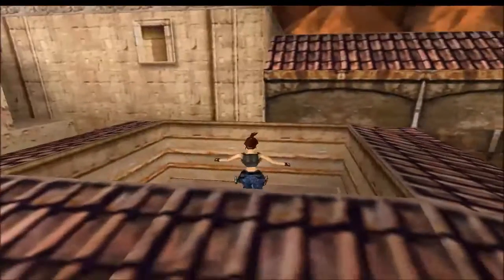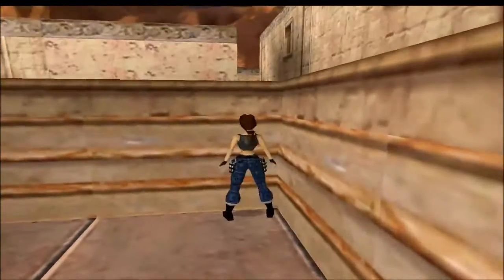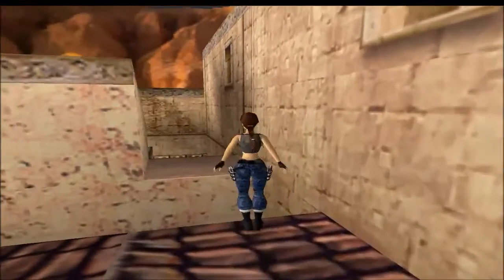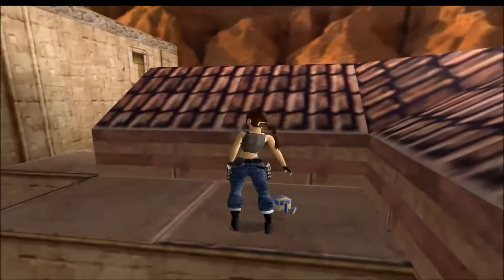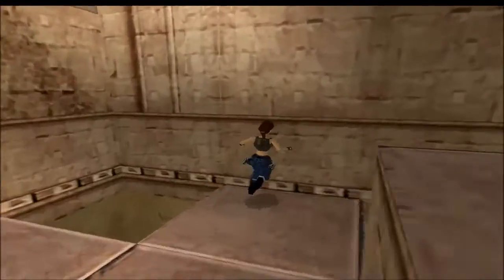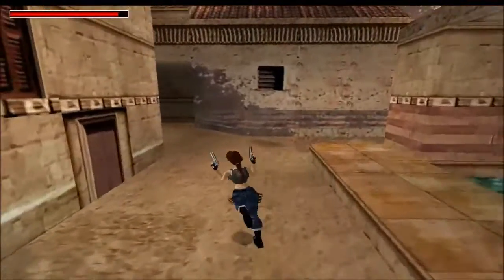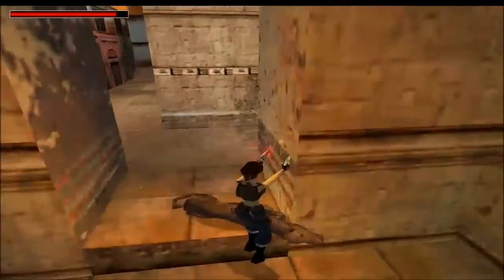I'm going to pull up — there are some flares here. Like I said, there are also two secrets in this level. There's some ammo — wide shot. So you get plenty of ammo in this game, which is nice. Now that door's open, and I know there's going to be a dog around here, so don't let it make you jump.